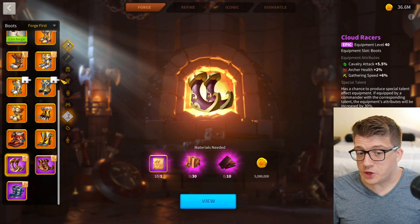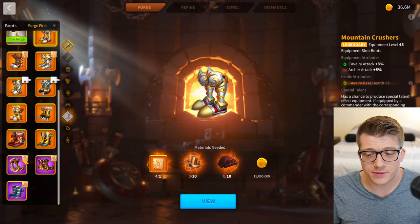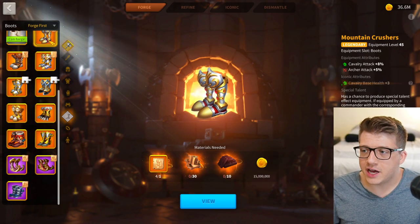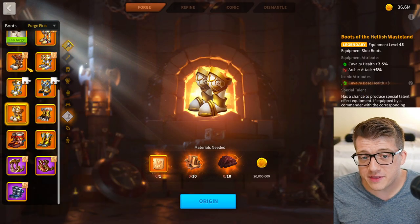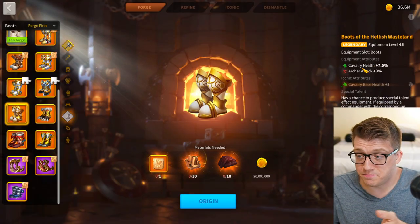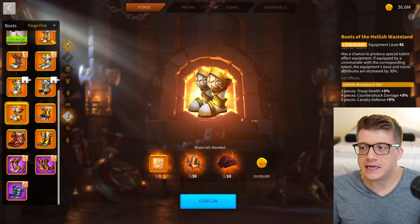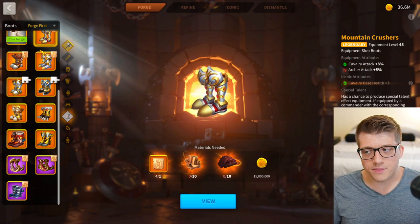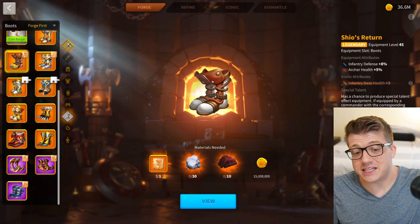The Mountain Crushers give 8% cavalry attack — why would you do that? Cloud Racers give you 7.5% cavalry attack for about a quarter of the price: 40 epic materials compared to 40 legendary materials. For basically the same stats, it's a joke to get the Mountain Crushers. And the Hellish Wasteland boots are way better anyway — 7.5% cavalry health with a set bonus — which are the best-in-slot boots for cavalry. Just use Cloud Racers until you can get Hellish Wasteland boots.